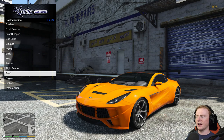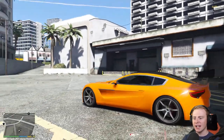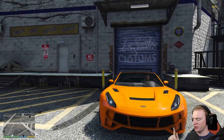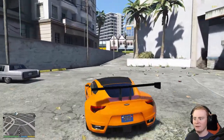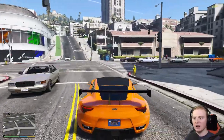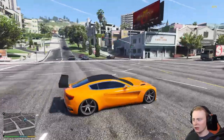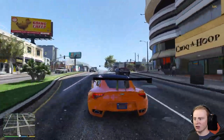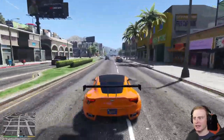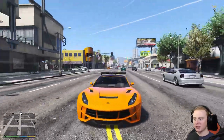I've been through two different mod menus and it looks like this car doesn't have the customization options available yet. This isn't to say it won't be available when it comes out for GTA Online - maybe they've given us the car but haven't finished the customization. All we've got so far is a spoiler which, honestly, doesn't look right on here. It doesn't look like it fits, though it does look kind of cool.